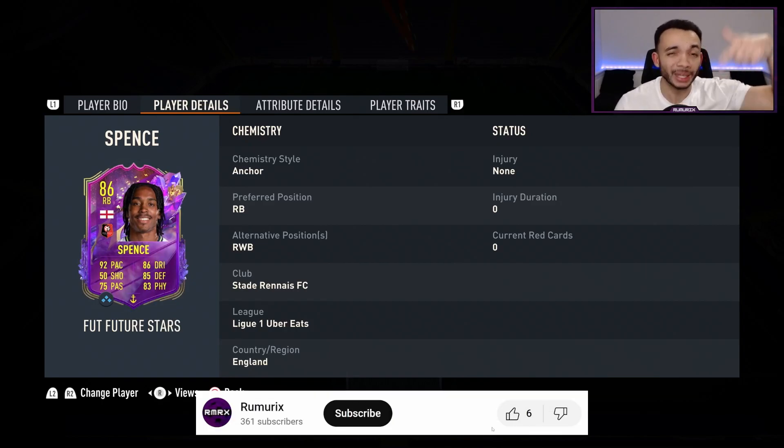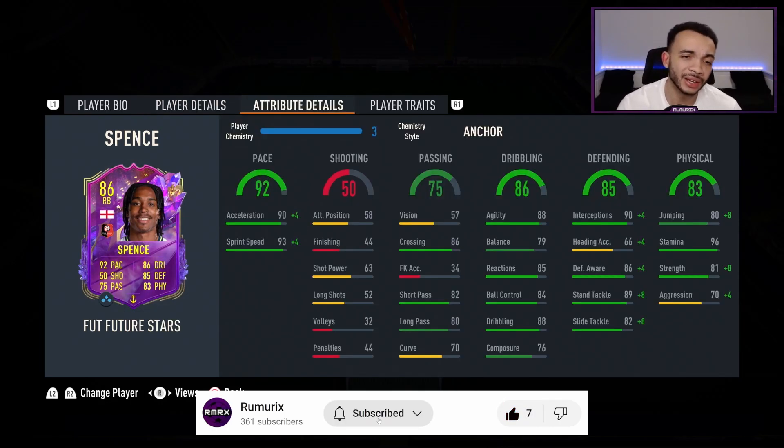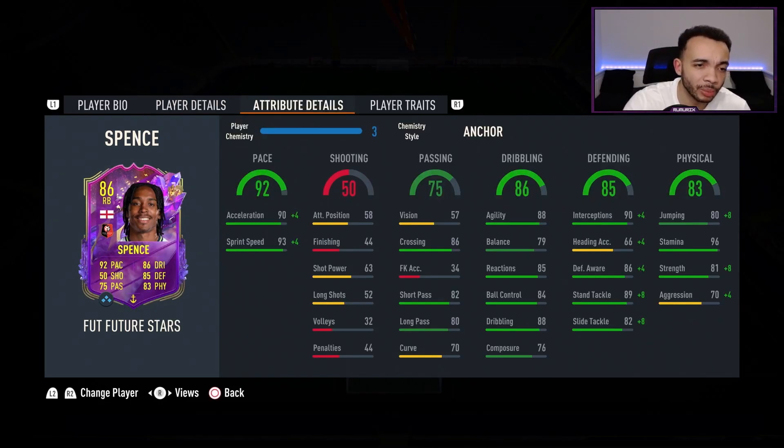If you're not subscribed, please subscribe — it would be greatly appreciated. For a chem style, I've stuck an anchor on him. Checking Futbin, it's mainly anchor, some architects, some backbone. I think anchor is the best one here, which boosts pace, defending, and physicals.